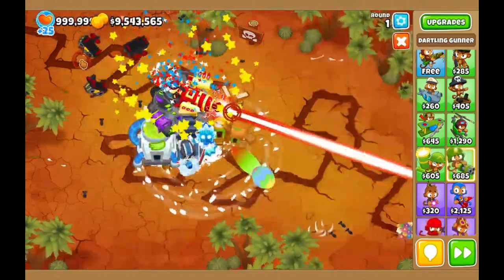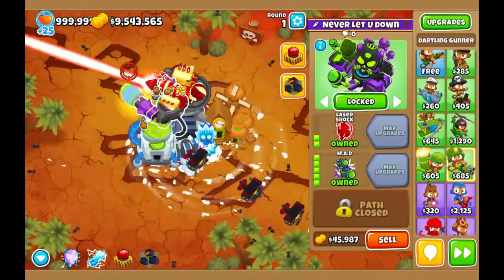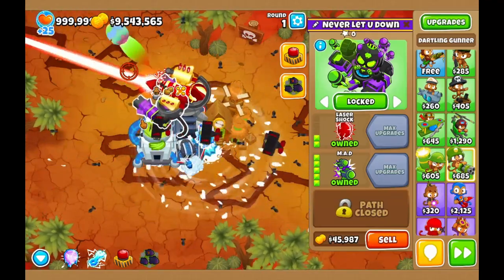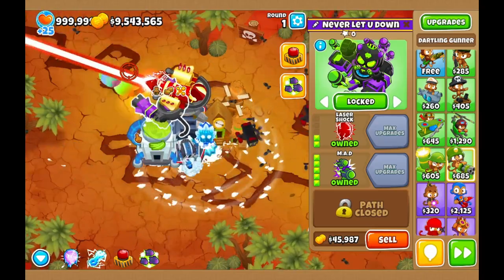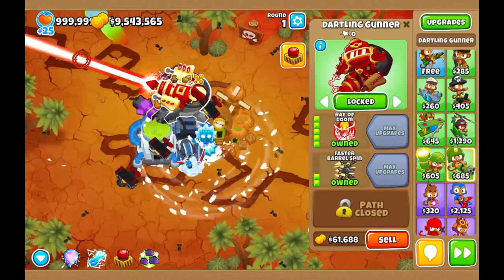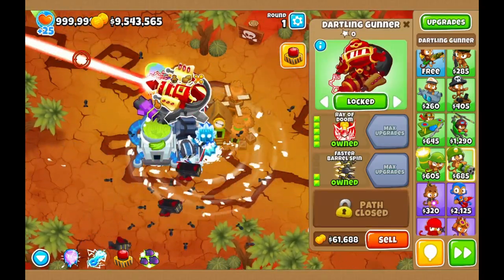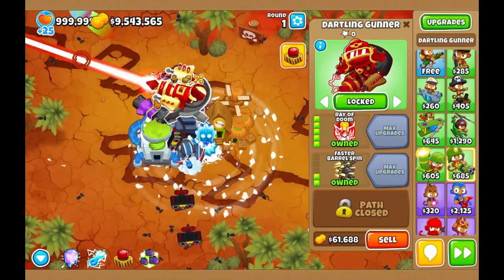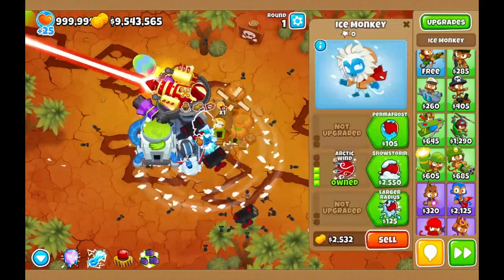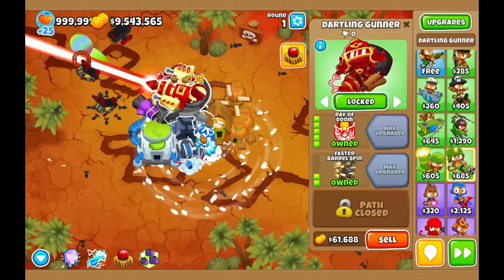Now for attempt 2. I found a better carrier flagship placement where I could fit an ultraboost, an MAD, a ray of doom, a monkeyopolis, and a banana central — all frozen in water. Using this setup, this is what we're going to be using for the next run.